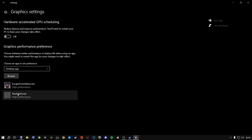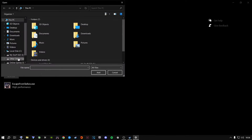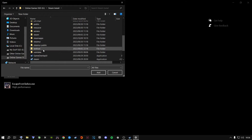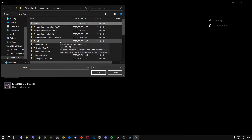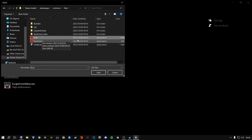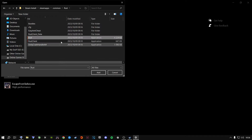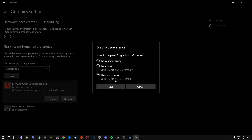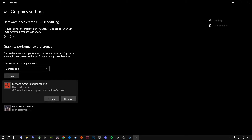I highly recommend switching HAGS off and adding Rust to the graphics settings list. Go to Browse, navigate to where your games are installed, go to Steam → SteamApps → Common, press R to jump to Rust, and select the Rust EXE file — the largest file. Click Add, then click Options and select High Performance to use your dedicated graphics card. Click Save.